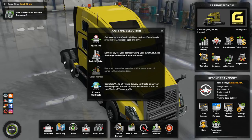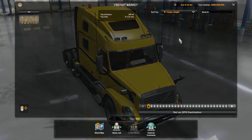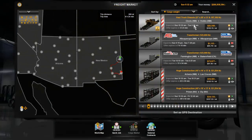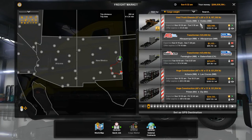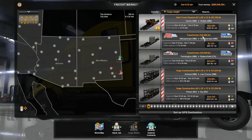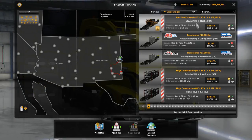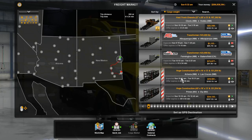Before we jump in, you can see the freight market has the Special Transport loads in it. We're actually going to be hauling the very heaviest one today, which weighs about 187,392 pounds. That's pretty heavy. Just for comparison, the heaviest load in the heavy haul pack is 123,000 pounds, so we're talking almost 200,000 pounds — extremely heavy. There are about 11 loads total and I've got most of them.